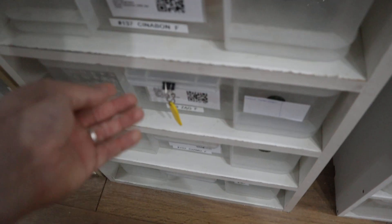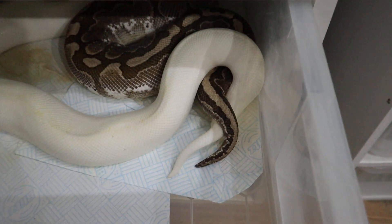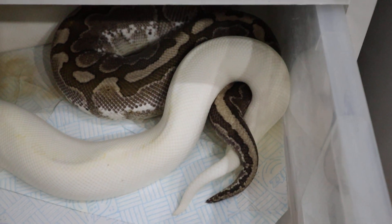The other one that we'd been pairing and didn't see a visual lock was Casper to Zag. Now that is the Xantic Ultramale Mojave bamboo project. Do you want to have a look and see if they're still locked, Jarrod? Here they are — that's lovely, isn't it?